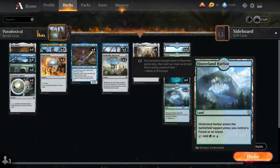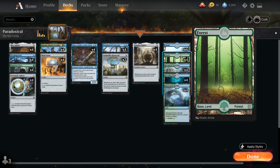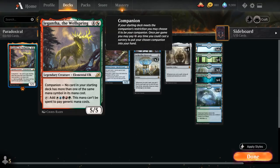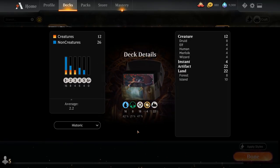For the mana base we have blue-green dual lands: Hinterland Harbor, Breeding Pool, Botanical Sanctum, four Forests, and six basic Islands. We also get to play Jegantha, the Wellspring as our companion — a 5/5 legendary creature that can tap to make mana, comboing with both Paradox Engine and Mox Amber. That's the deck — let's jump into some games.